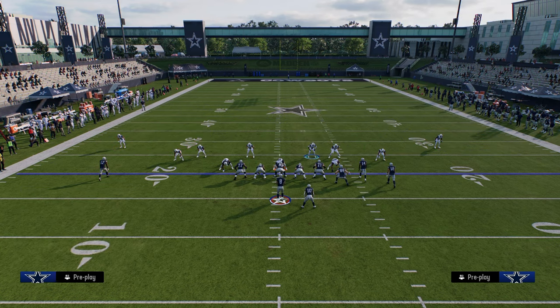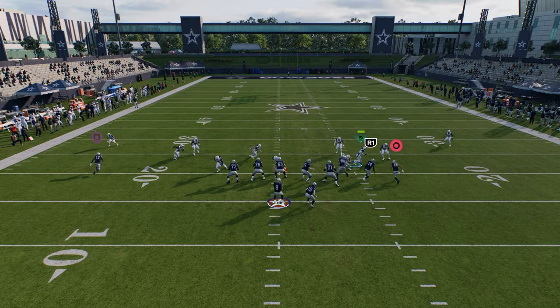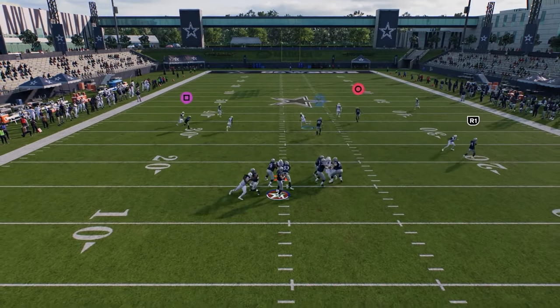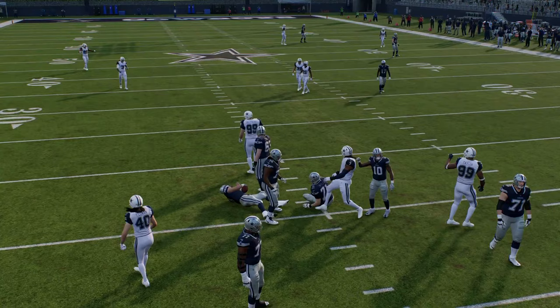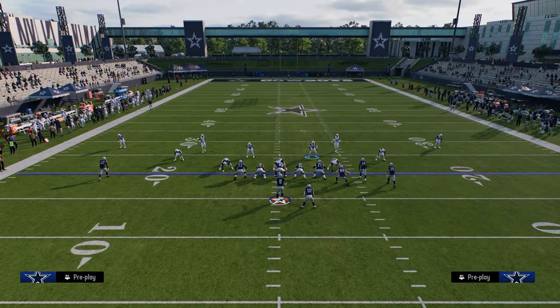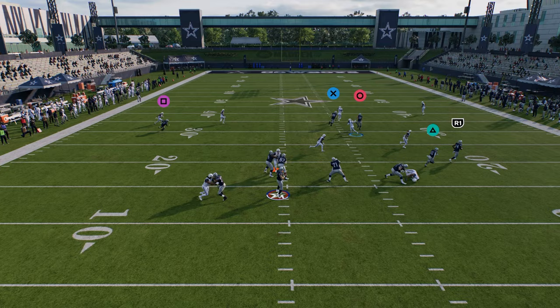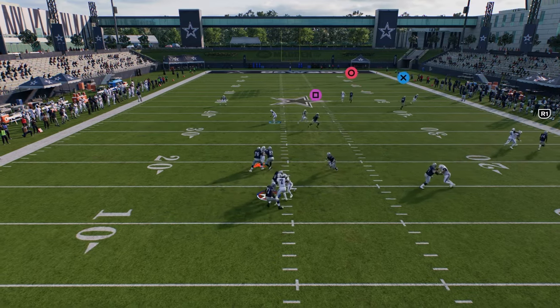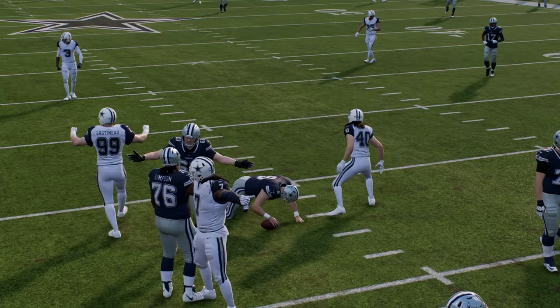Now let's talk about Cover Six Willie. If you look at it, it's Cover Four to the right. Cover Six Willie is worth talking about because it's the best blitz in the game. If I stand the linebacker over here, there's a decent chance of him coming free. If I put my running back on a route — this is only a send-four blitz — this is going to be consistently one of the best blitzes in the game post-patch. That time the guard picked him up, but that does not happen all the time.